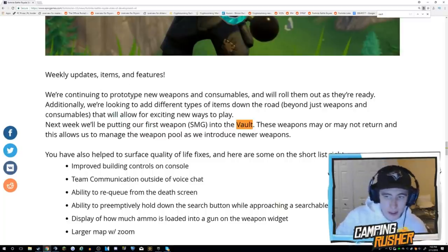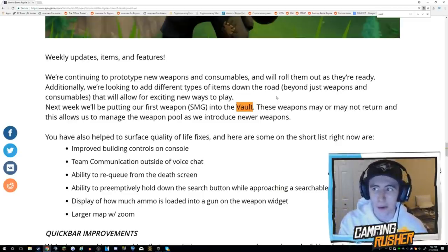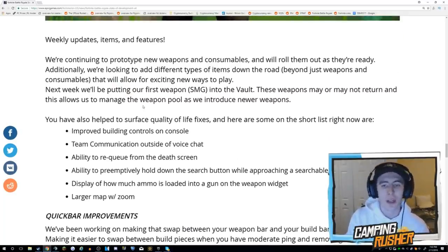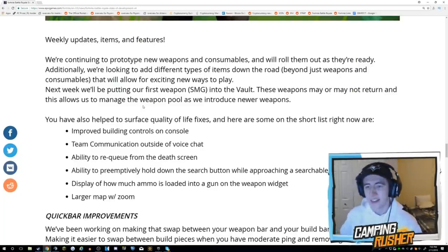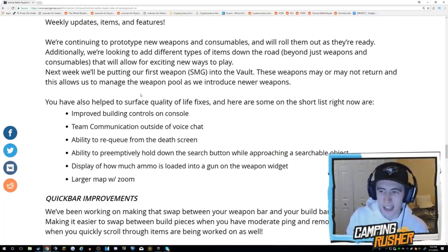They're continuing to prototype new weapons and consumables and will roll them out as they're ready. Additionally, they're looking at adding different types of items beyond just weapons and consumables — items that will allow for exciting new ways to play. Examples include the trap and the jump pad. They have more unique items like that planned, which is very exciting. Next week they'll be putting their first weapon — the SMG — into the vault.